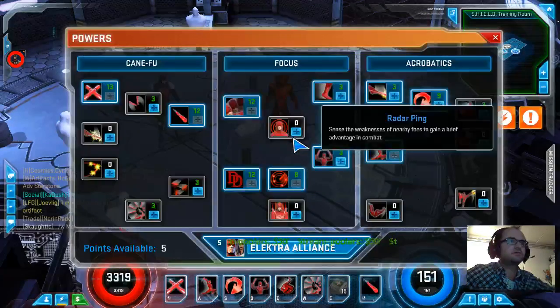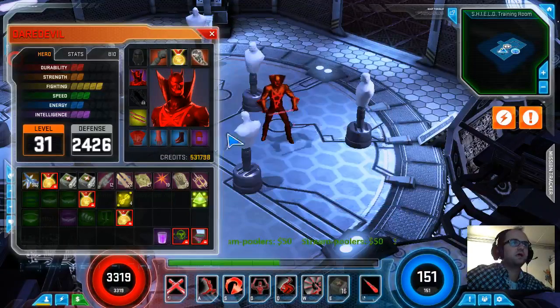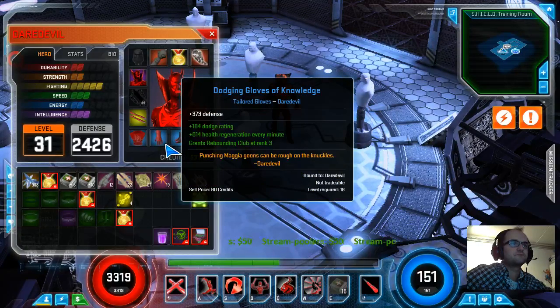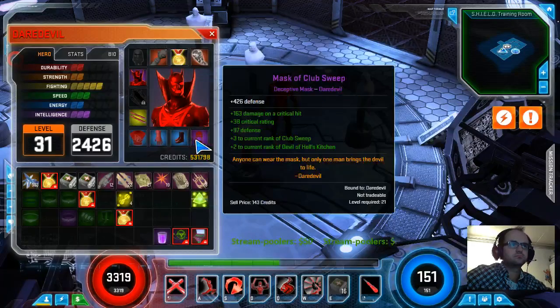We didn't cover everything yet, but we covered the bottom row. As I keep going with gloves and things, the most important things I look for are just health and health regeneration. That's available on gloves as well as body suits. Going on to boots and masks - I think those share the same affixes. So I look for health and then additional ranks to Opening Lunge or Club Throw.